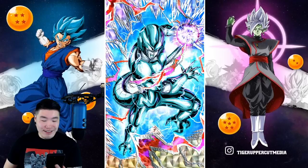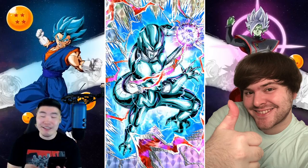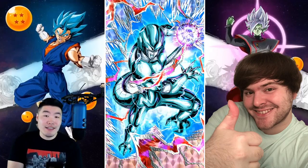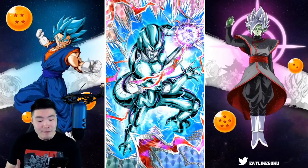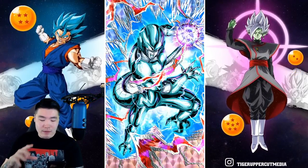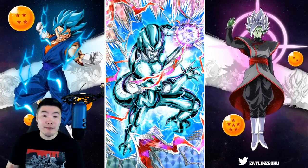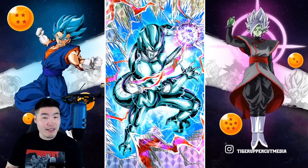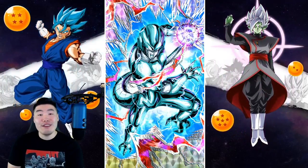Wow. Yo, somebody over at Akatsuki really likes Metal Cooler. Goresh designed this effect, didn't he? I swear he contacted somebody at Bandai and was like, yo, you better give INT Metal Cooler the sickest effect, and this is what happened. That is awesome, man. I think the best ones are cards that have three things going on — an aura, but also something else like spikes, lightning, and also some kind of ball of energy in their art, just like this guy. Three elements, and that's why it looks so sick. The colors work too.